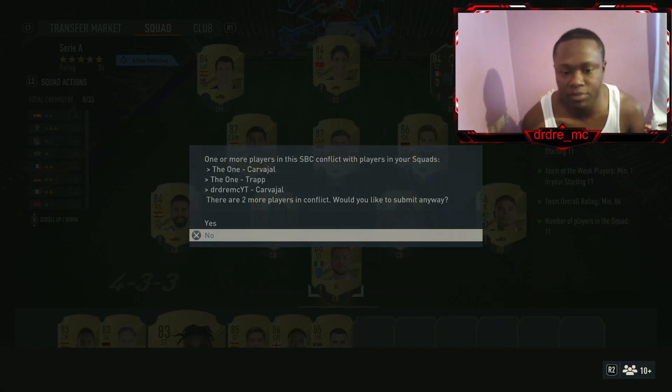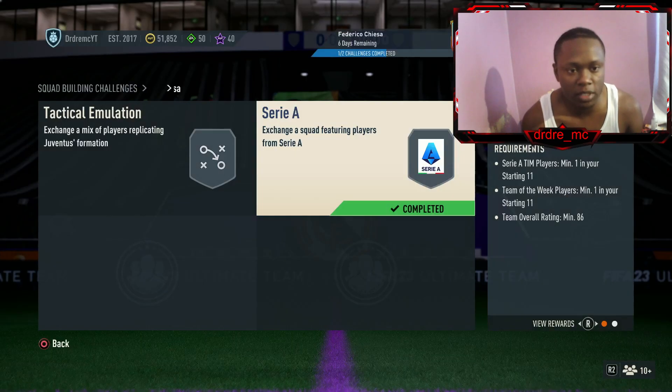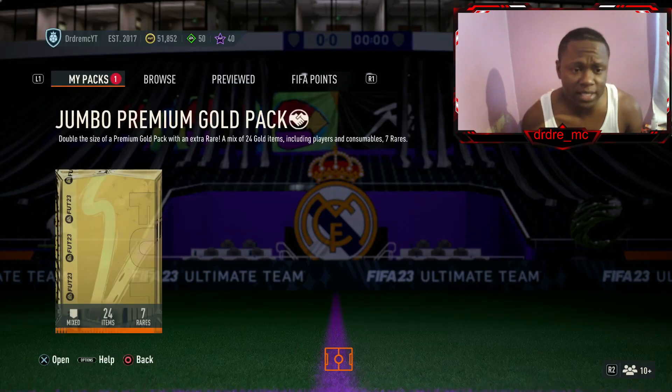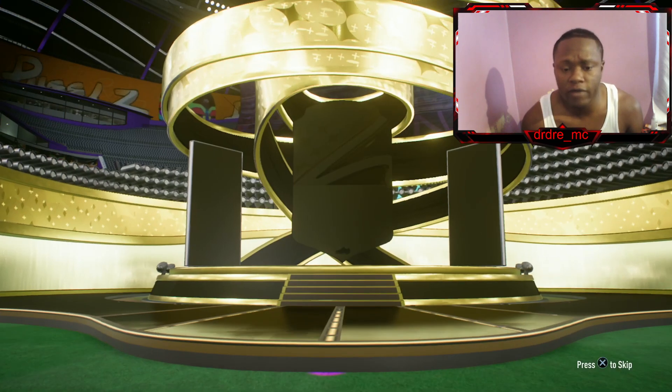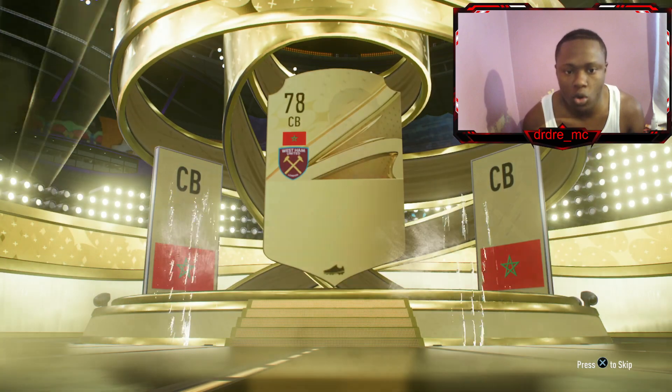Alright guys, so we're doing Chiesa as promised. We're throwing Chiesa into the 86+ SBC. We get that jumbo premium gold pack back and we are gonna let it fly, we're not waiting. Then we do the 84 rated segment — can we get an 84 plus? No, we cannot.